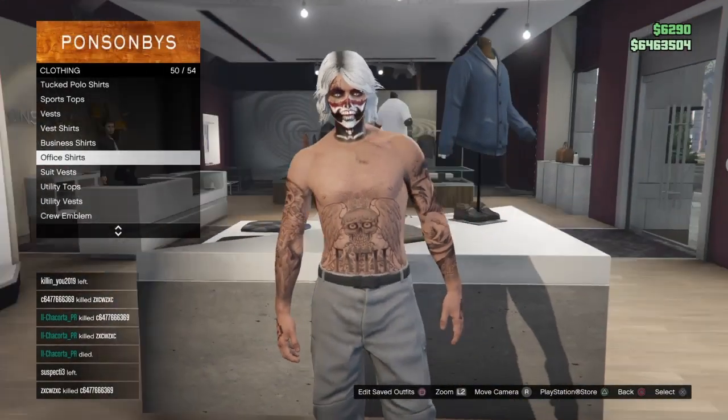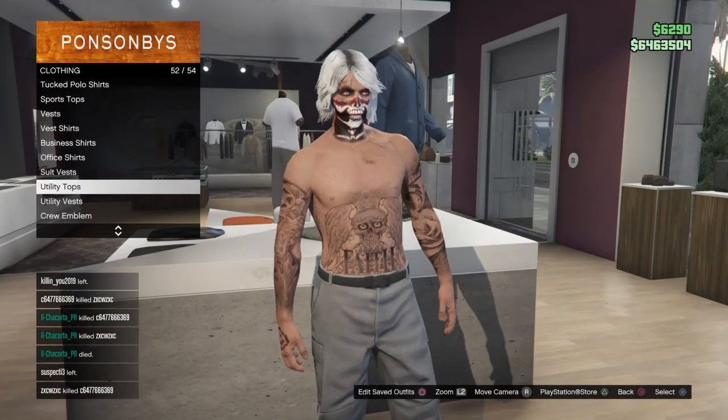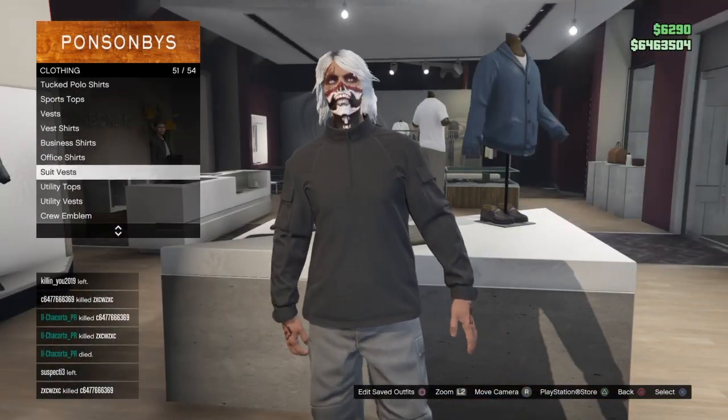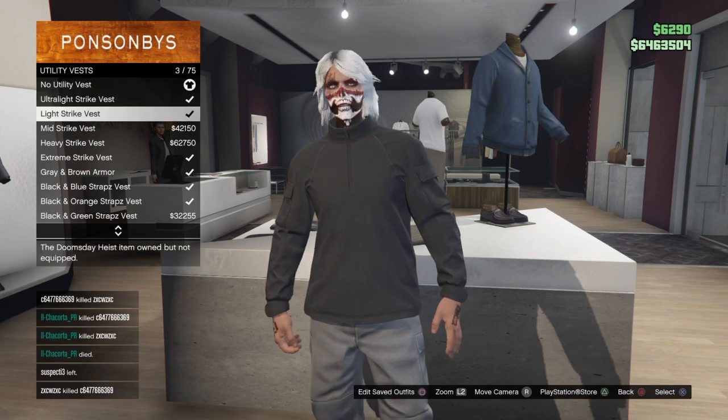Starting out first, you just want to come to the clothes store - any clothes store at Milchoice. You want to go to the utility tops and just pick this one right here. And now you want to go down to the utility vest and put on the peach plate carrier.